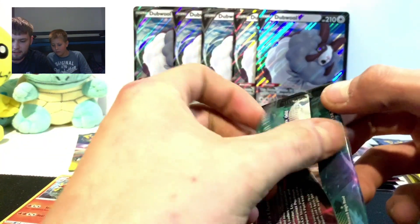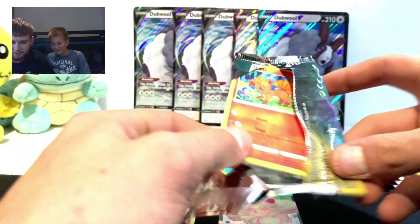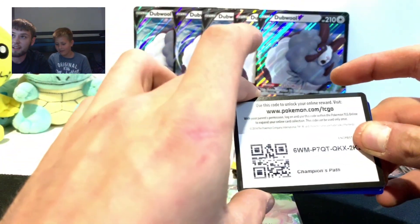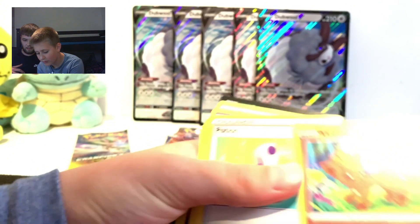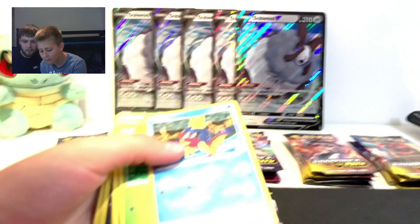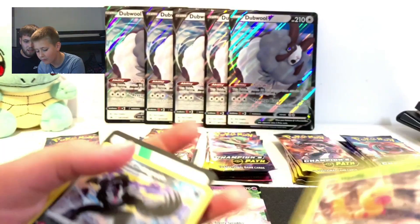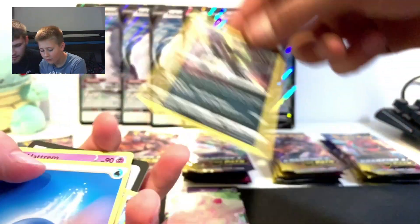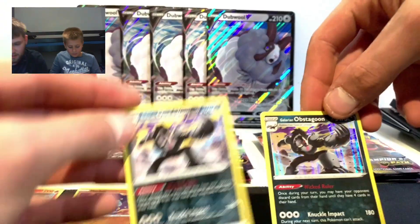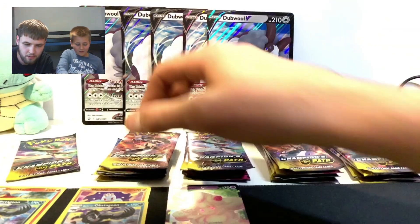Next pack - a bit of a mess here. I'm opening this for Ollie because he's not the greatest at opening packs. That's the code card. One Pokeball, Potion, Kakuna... Obstacle holo - nice! Excuse me, look at that! Pretty nice, you got Centiskorch holo.